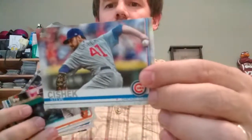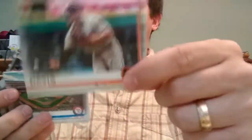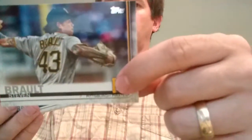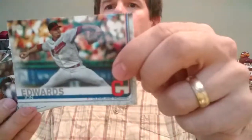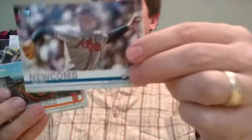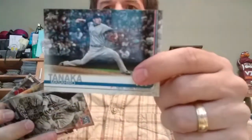Let's see if they're all sideways — yep, just like the Series 1, they're all sideways here. Steve Chizik, Chris Davis, Texas Rangers, Rugnet Odor, Steven Brault, John Edwards — I guess he's a rookie. Sean Newcomb, San Francisco Giants team card, Michael Waka. And... is this a short print? 962 on the bottom. Nope. Masahiro Tanaka.